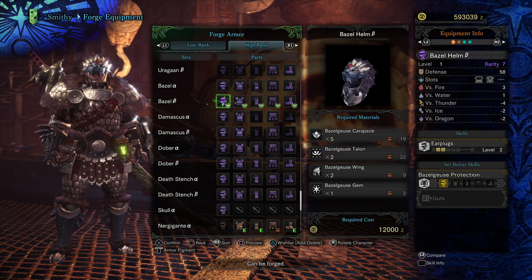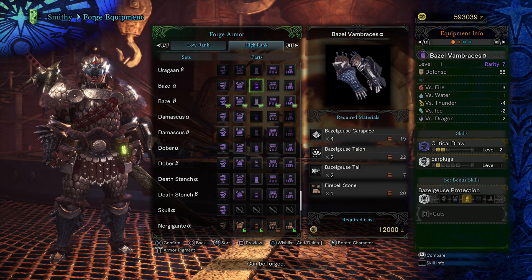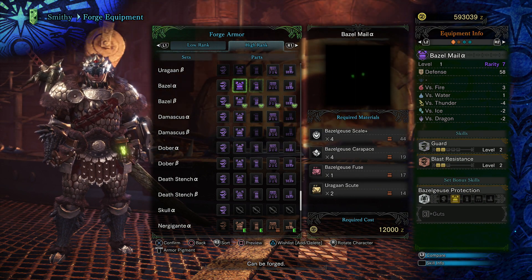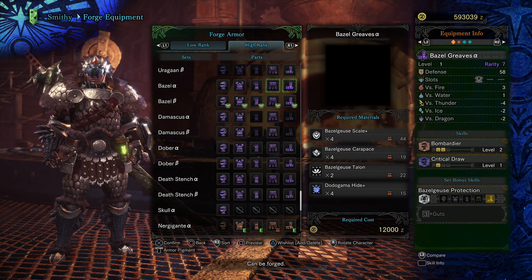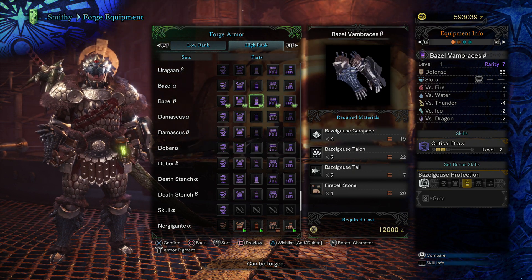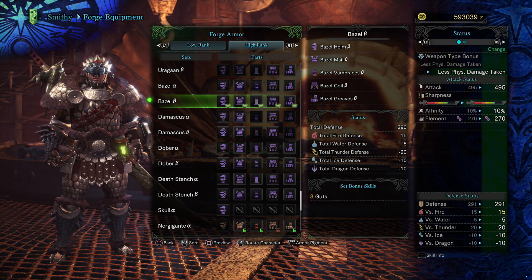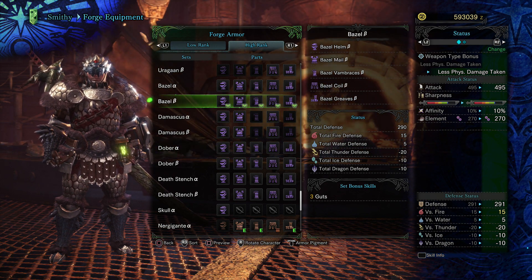The good thing about version B is it has way more jewel slots. Like for the chest piece and arm of version A there are no jewel slots, but for version B it has jewel slots, so you can pretty much make up the skills that you lost. Or if you want, you can make it into a whole new different build. That's what's great about version B — if you like version B you can make it into a different skill set entirely.